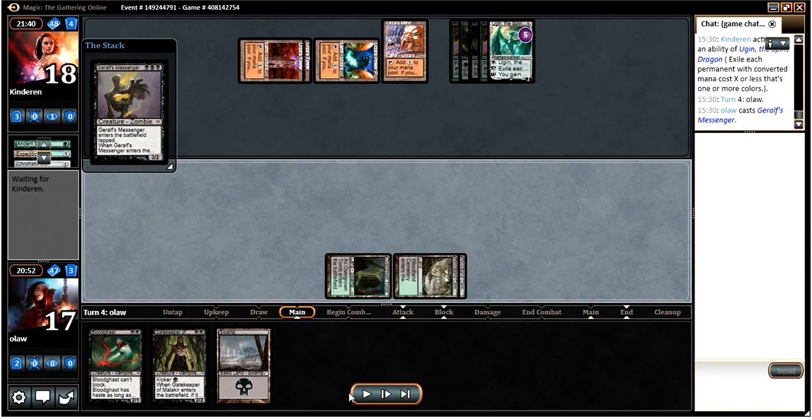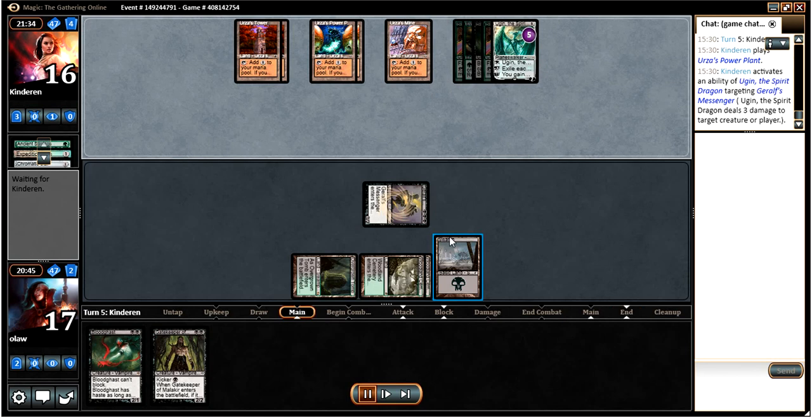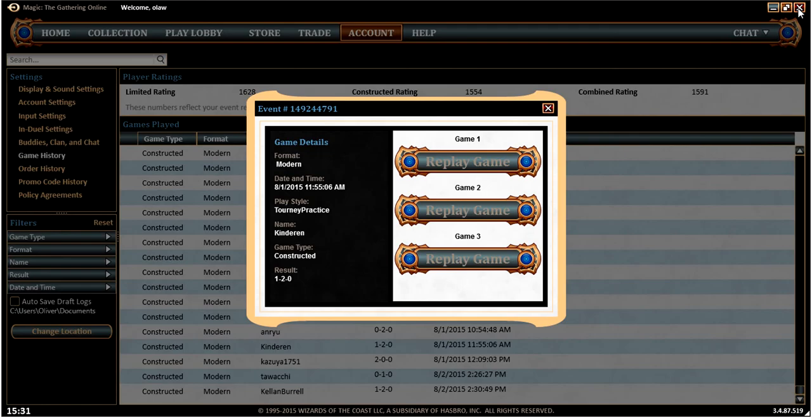We're basically dead here but decided to keep running, trying to see if we can push through. But Ugin definitely doesn't help — plus 2 Ugin hits the Messenger, then he drops a Wurmcoil Engine which is very bad. We've got the Gatekeeper so we could make him sacrifice it, but you still get the tokens, and he's still got Ugin. Not really a whole lot we could have done there. So that's the end of game 2.